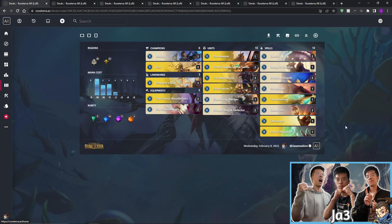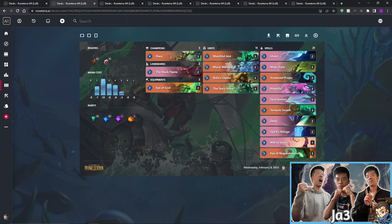Next up we have Illaoi, getting a buff from a 1/6 to a 2/6, and Tentacle Smash going from four mana to three mana. This deck has been floating around here and there — I got absolutely smashed by it recently on ladder and I think it has decent potential. It utilizes spawn cards like Watchful Idol and Eye of the God to kick-start a tentacle, and once you get that tentacle going you really want to scale it using Brawler Leader to send the tentacle in with Eye of the God attached to help it grow an extra two.